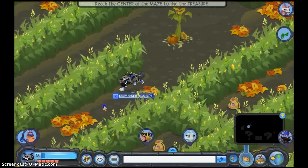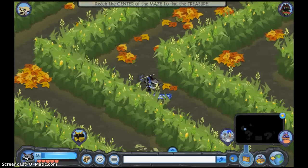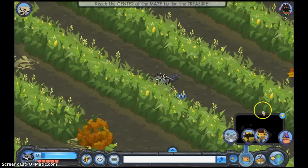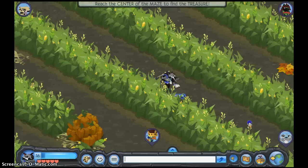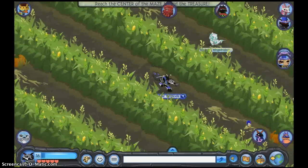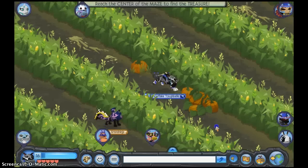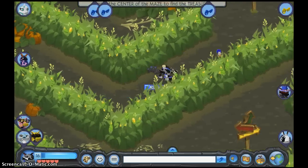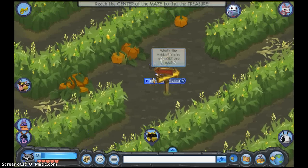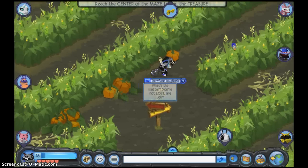Then you want to go this way at the sunflowers. You want to turn the map off, because the map is just one giant question mark surrounded by a bunch of little question marks. You can actually get through this maze pretty fast if you're constantly pressing down the mouse button and going very fast. Then right here at this sign that says 'What's the matter? You're not lost, are you?' — don't go that way. I used to always forget that you need to go this way.